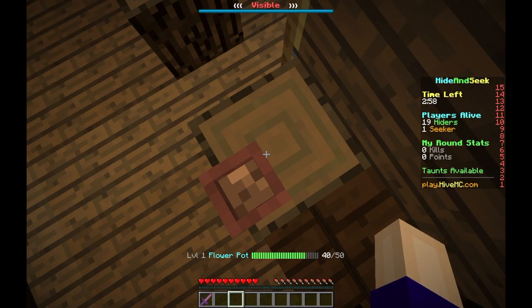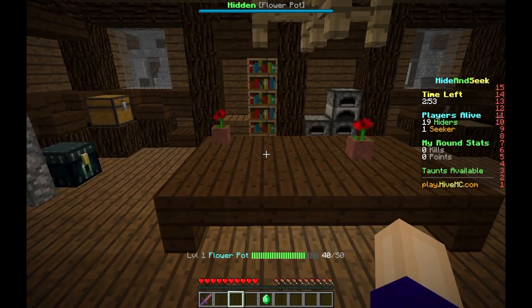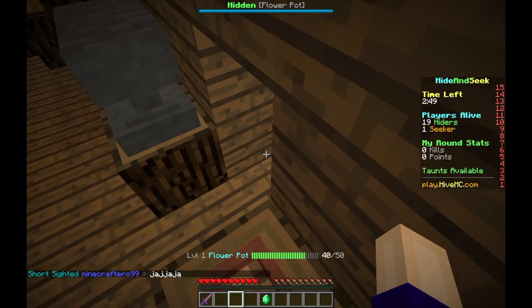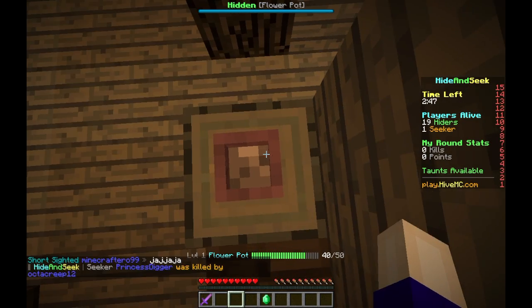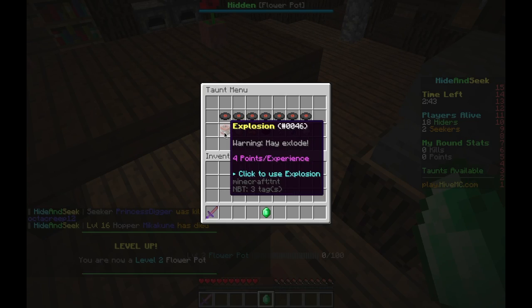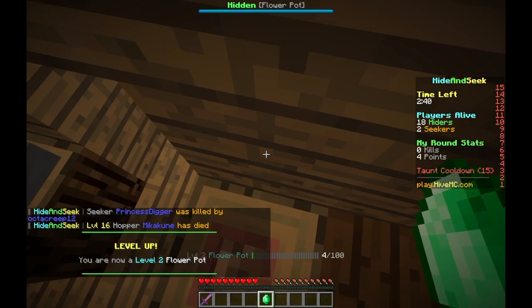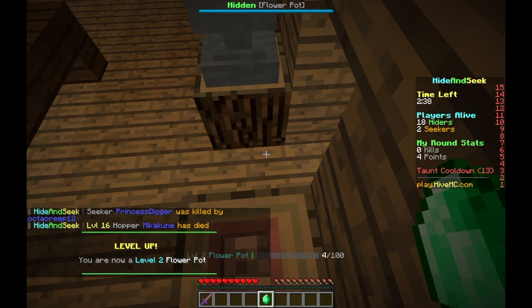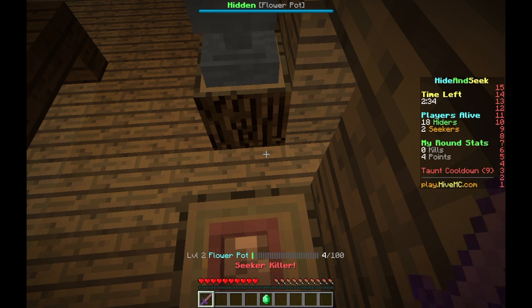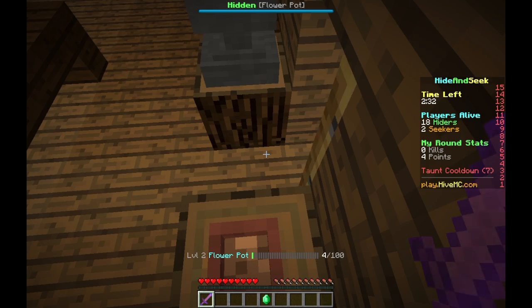Can I come in here? All right, this is it — this is the world-winning spot! I'm gonna do some taunts. Let's do explosion — that wasn't too big though. And we got our sword, our seeker killer.